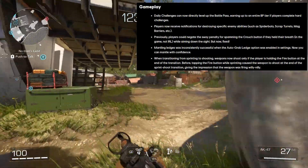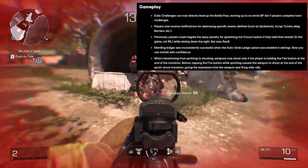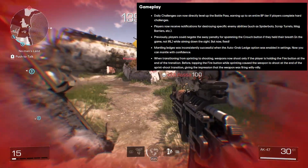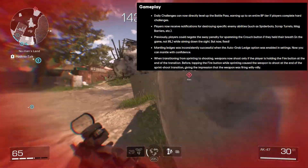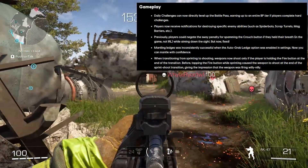Mantling ledges was inconsistently successful when the auto-grab ledge option was enabled in settings. Now you can mantle with confidence. What was happening prior to this was that mantling objects wasn't happening as consistently as you'd like — now that's going to change.